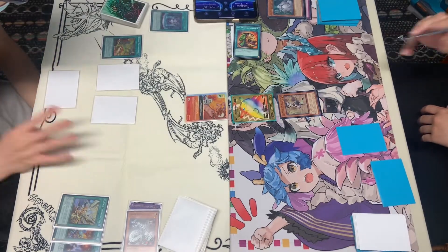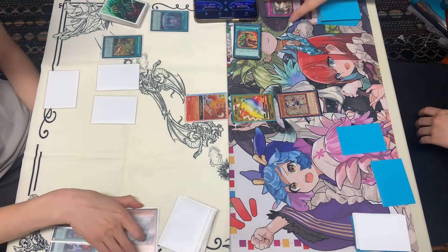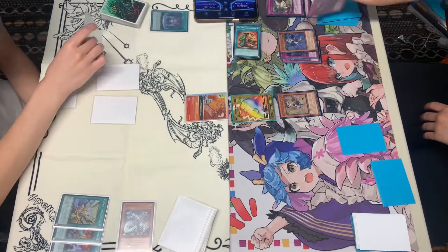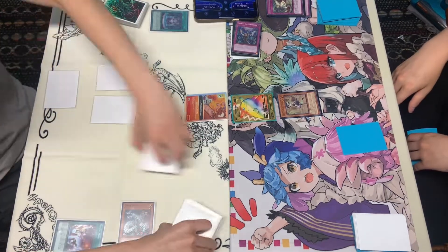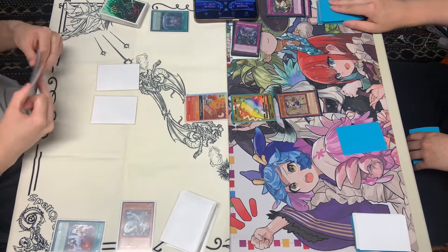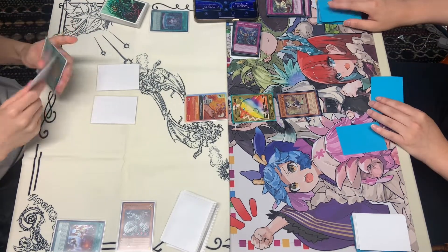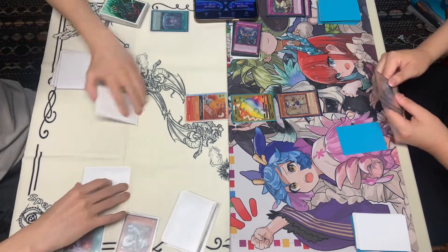We're going to see an activation, destroying a Spell and Trap. Is it going to get Flip Face-up? He's debating — it's just going to go through. Then we're going to banish the top four. Fountain, shuffling back three and then drawing three. Insane. Setting one card and passing turn.